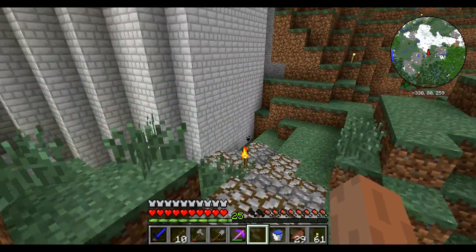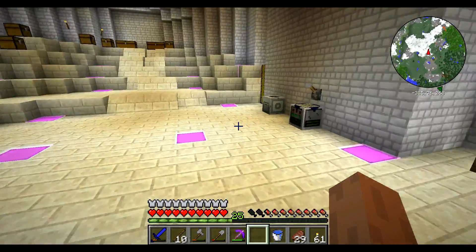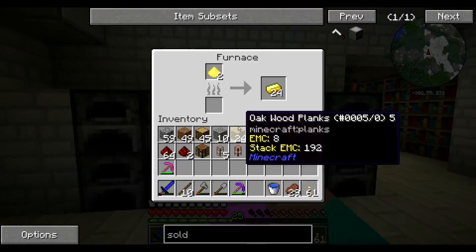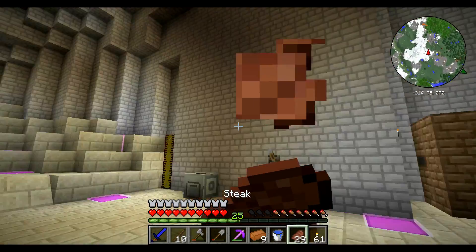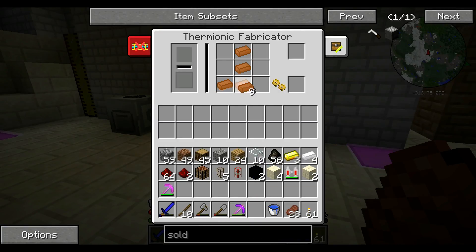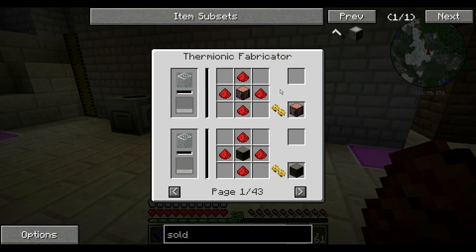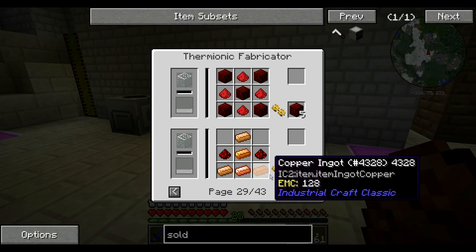Put some glass into the thermionic fabricator because we're going to need copper. We should have enough copper. It's copper like this, glass, but not how you make a copper tube. Yeah, that copper - oh, it's redstone there.